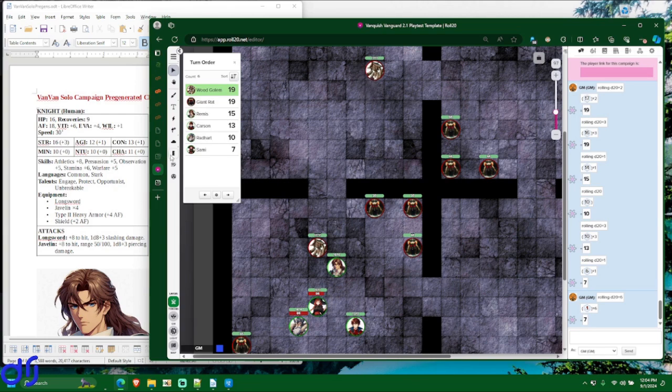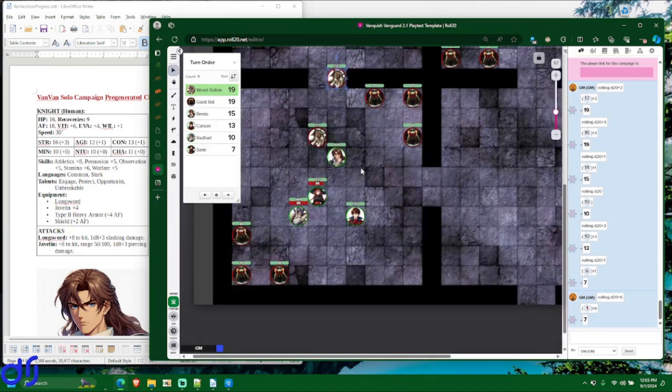The other wood golem is also going to move toward the closest enemy, which is still Remis. It cannot reach him with a single move action — its move speed is 30 feet but he's 45 feet away. However, you can replace your standard action with a second move action, called a double move. So after moving 30 feet, it uses its standard action to move again, ending its turn next to Remis. But because attacking is a standard action and it used that to move, it cannot attack Remis this turn.